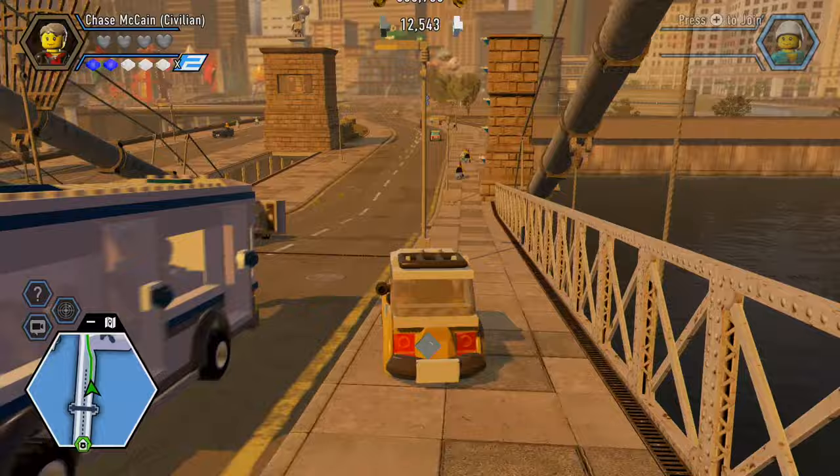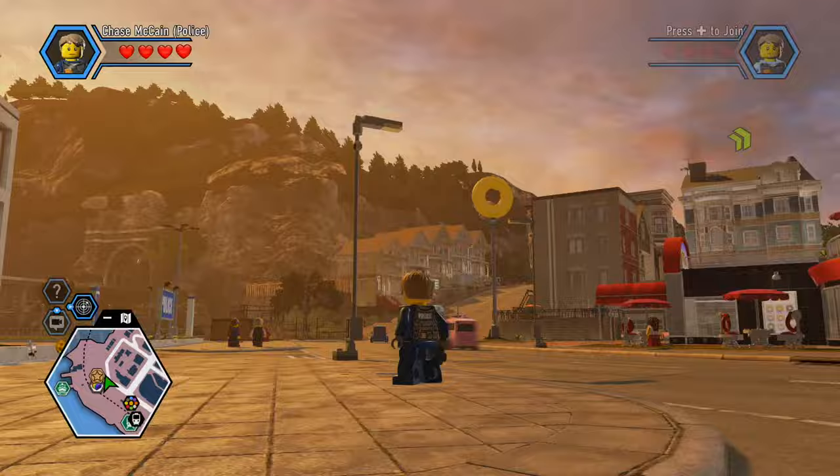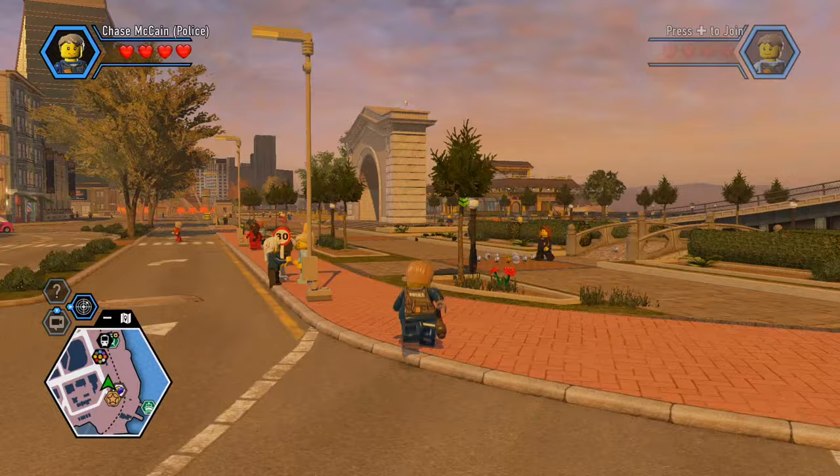Undercover: The Chase Begins on the 3DS was supposed to basically be this game in portable mode, but that game felt like a Lego City that was watered down to fit on the handheld. With Lego City on the Switch, you get the full game for at home and on the go without having the weird draw distance fog, or having to load the game every time you enter a new district. And that's a big plus.